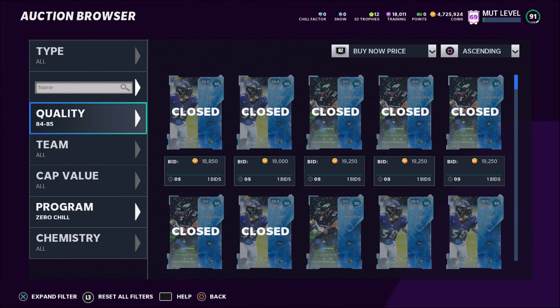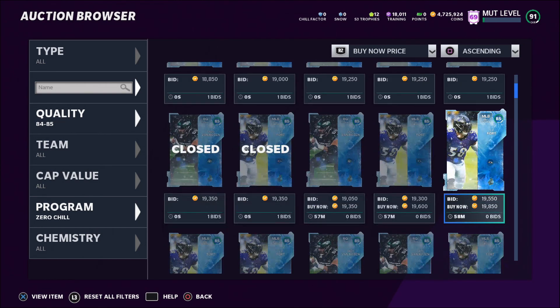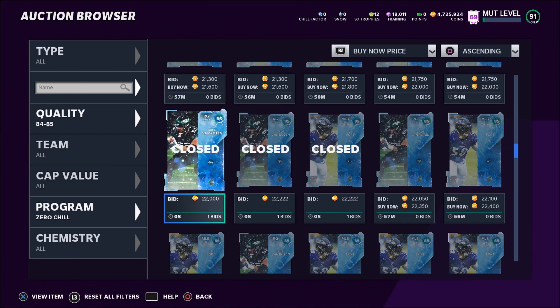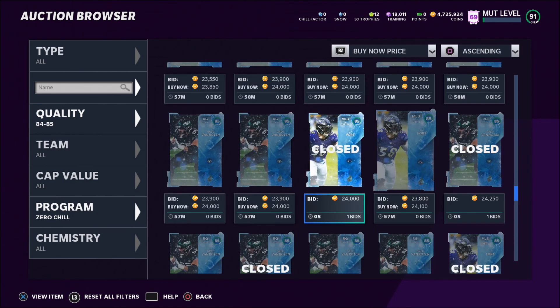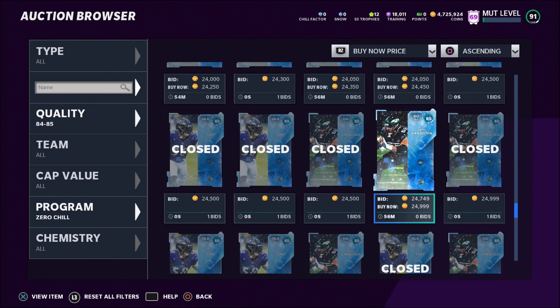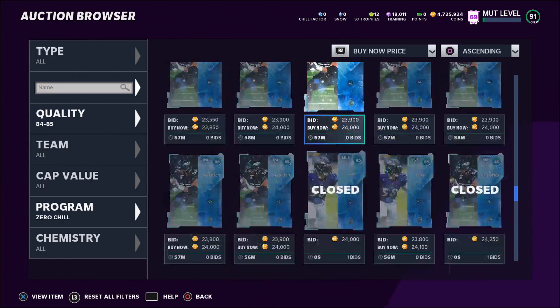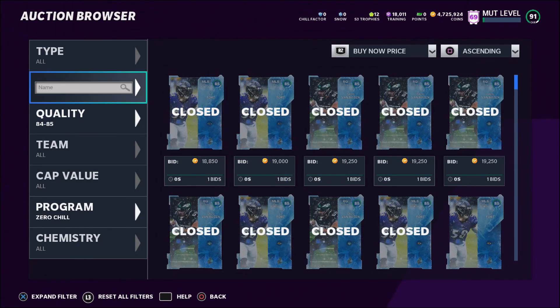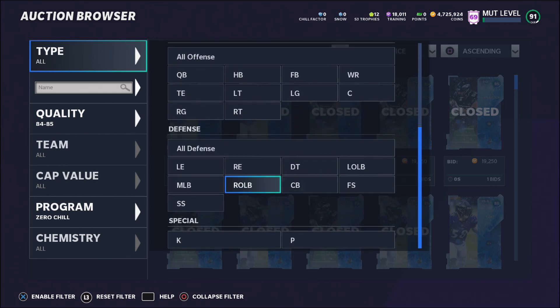Let's go up to 83 overalls — those aren't great either. But 85 and 87 overalls look like the players you want to snipe. They're selling pretty fast for a decent amount of coins. What I recommend is going to Program Zero Chill, filtering to quality 84 to 85, and sitting for a minute watching auction houses close to see the maximum these players sell for. As you can see, these players are actually selling for about 20,000 coins — some going for 22,000, 23,000, even 24,000 to 26,000!